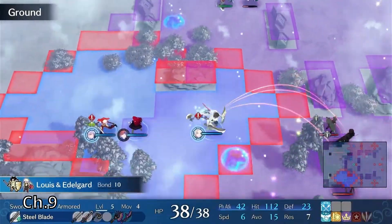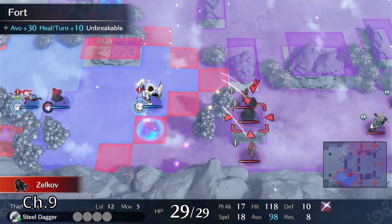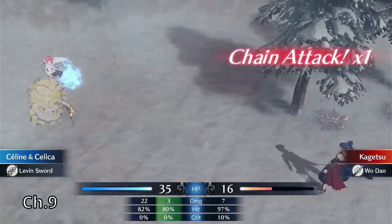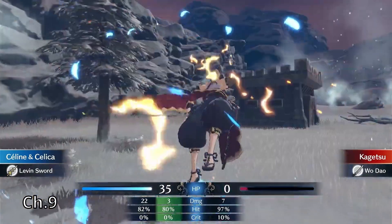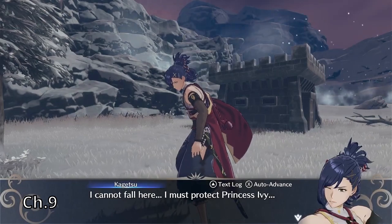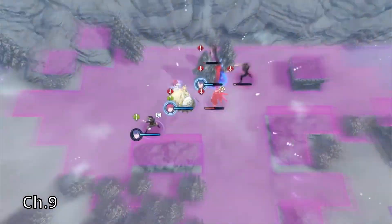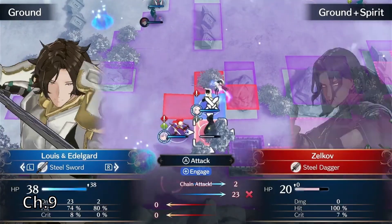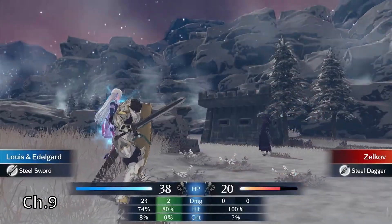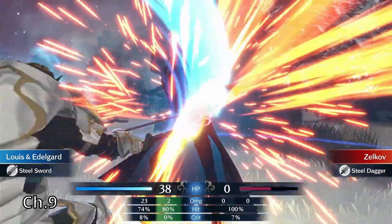The main strategy that got me through the run in general is that I had a couple of generals who would be unbreakable, so I usually sent them one way and then my better units the other. When I had two of them, I would just send them opposite ways so I would always have somebody to bait. I had Selene take down Kagetsu on one end and then Louis take down Zelkov on the other.